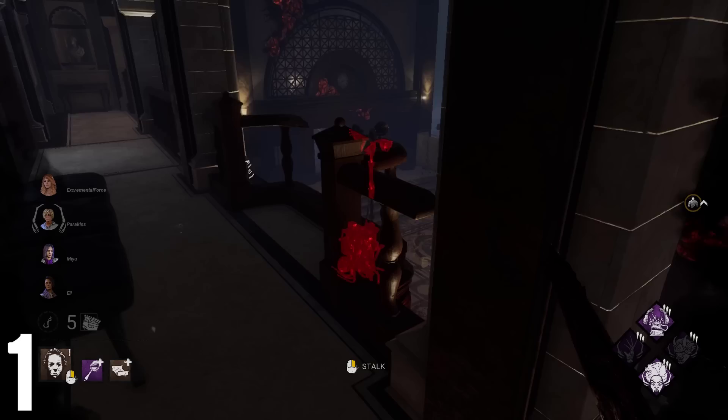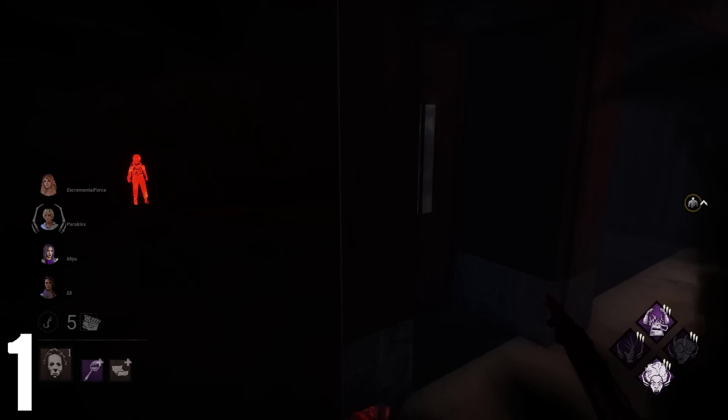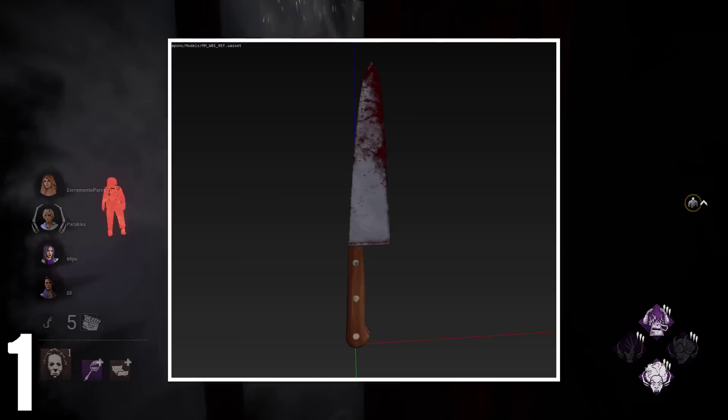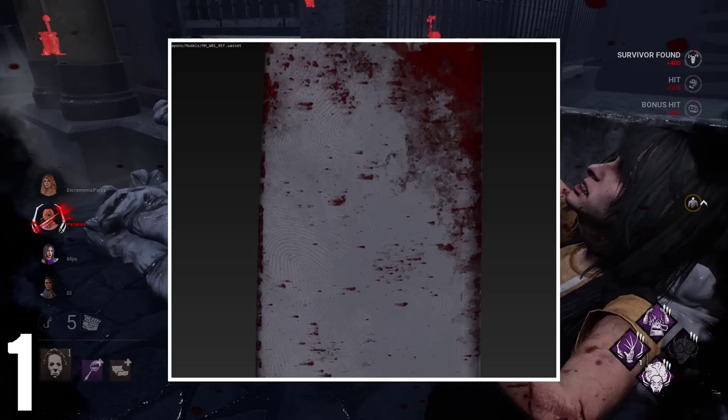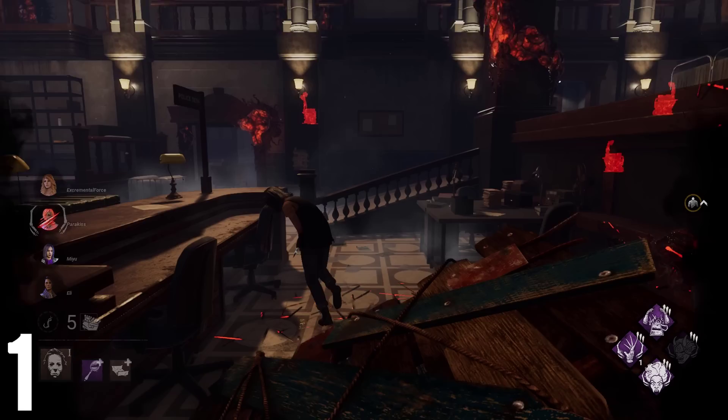The weapon of choice of Michael Myers is a simple but effective kitchen knife that has had many uses, as it can be seen on the blade. However, something you might not know is that the blade also contains another hidden detail that is hard to see in-game. The kitchen knife is full of fingerprints. The fact the developers put this detail that is so hard to see in-game yet is there is just proof of how much love the developers put into this DLC. And this is not the only example of cool little references that you can find about him.